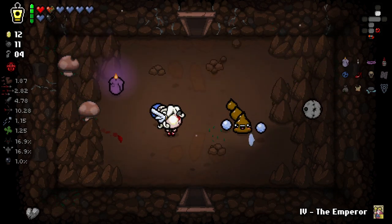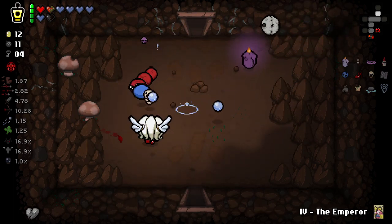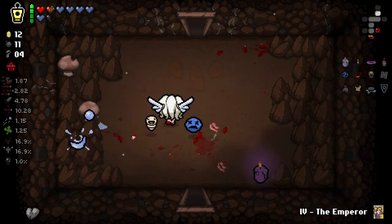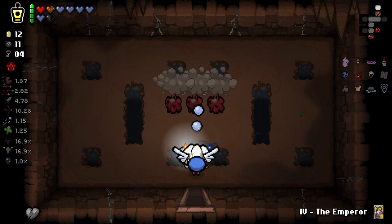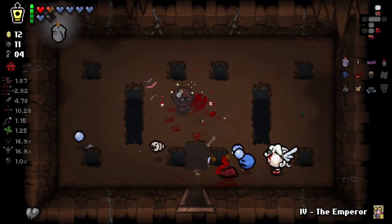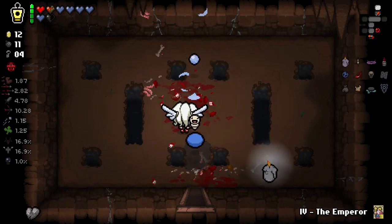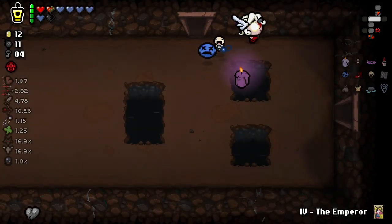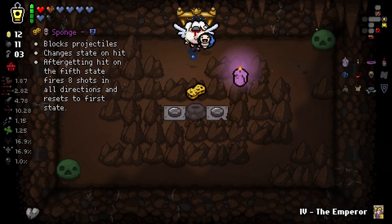So we're going to be playing a little cautiously here, trying to not get hit for the entire floor. Obviously that's kind of always the case with this character but I think now we have a more important reason to do so. Whether that'll end up coming to fruition or not I don't really know, but we shall see. The candle's actually pretty good. We had it earlier and it has returned to us. We get our item room here.